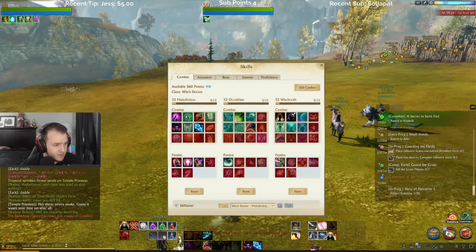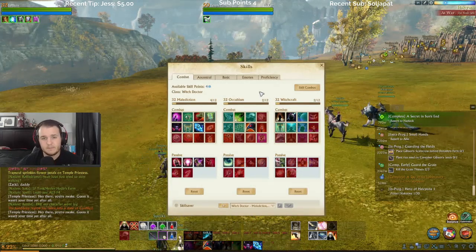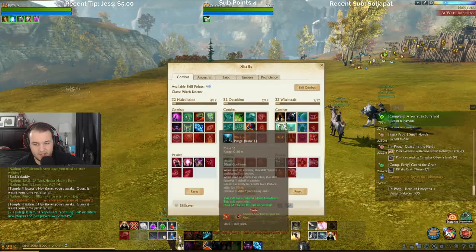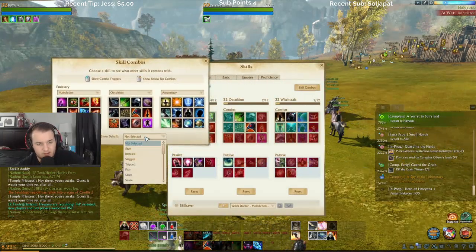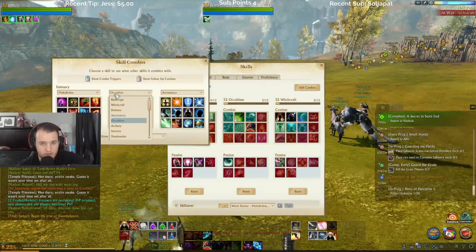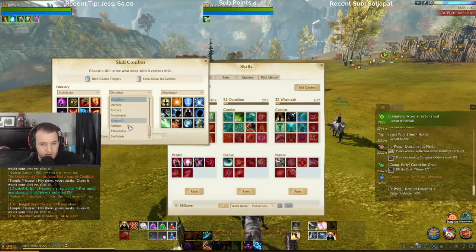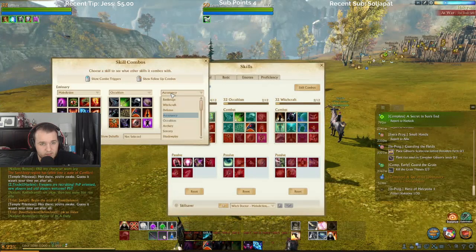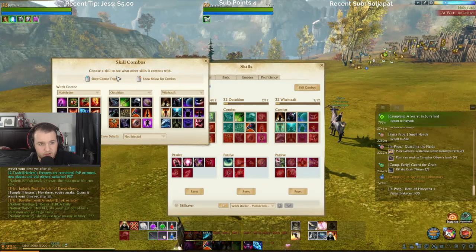Maldiction. All right, so now it's kind of up to me I think. Let's go to maldiction — occultism — see if there's any different combos in here. This one needs to be witchcraft. Witchcraft, okay.